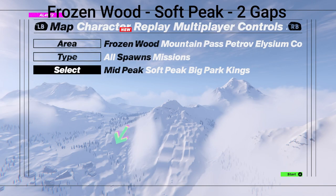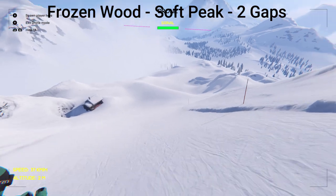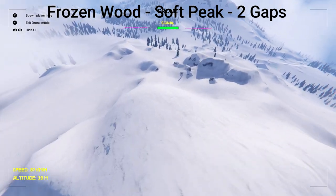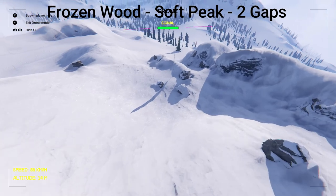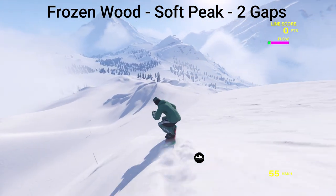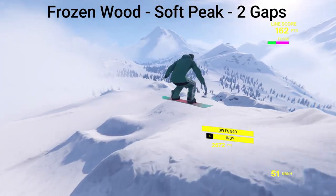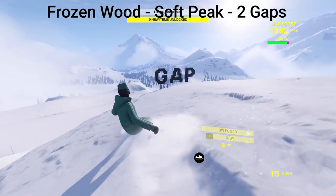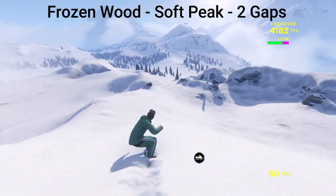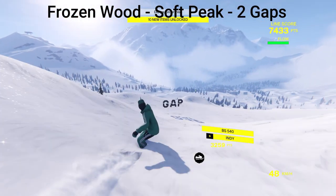Now we're going to head to the next spawn, still in Frozen Wood — Soft Peak — and this one has two gaps as well. Both of them are to your right as you spawn in. I'll show you with the drone first: here's the first one, and then right after it, up a little bit ahead, is the second one. First one done, now we can keep going forward to the next one — and there's the second one.